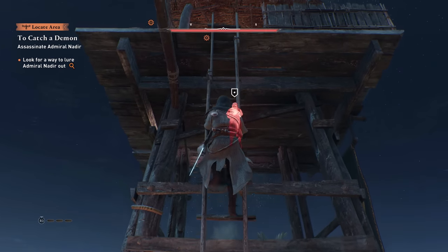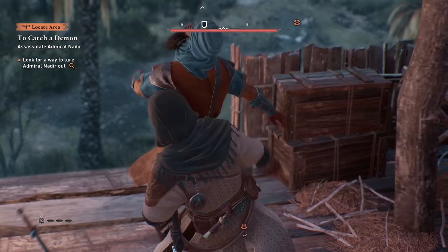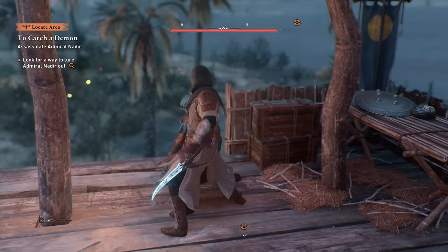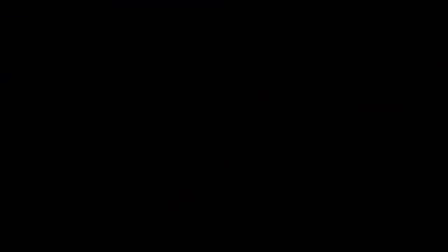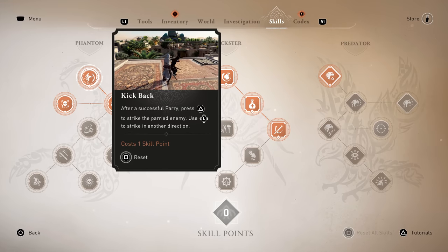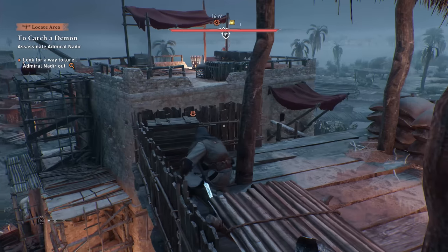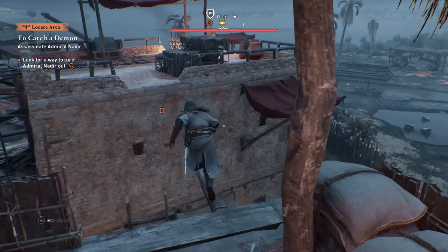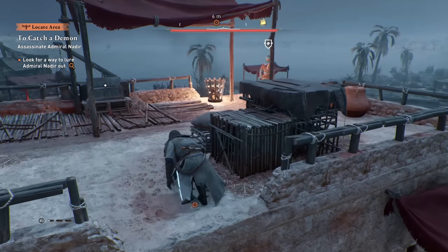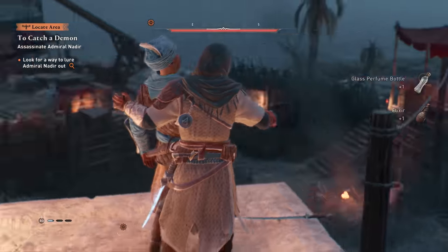I'm just going to go for it though. One thing I haven't used yet — oh, you've got to parry then you can do it. I thought if you could do like a Spartan kick from the jump it'd be a lot better, but you can't. Marksman down — let's go.